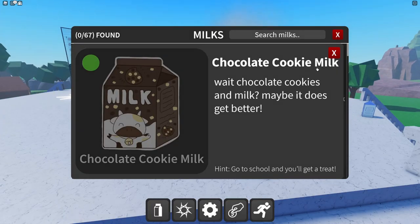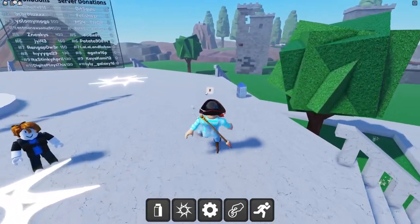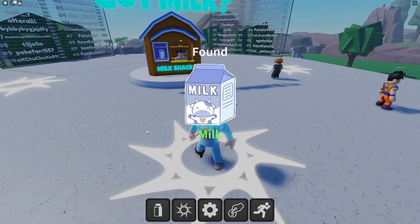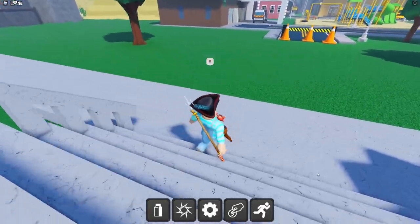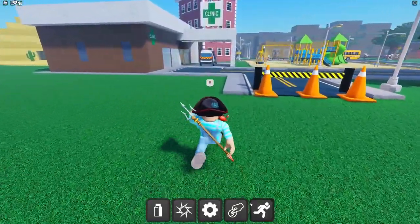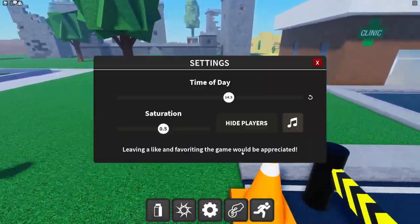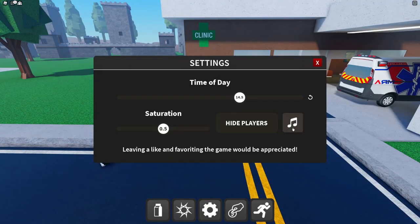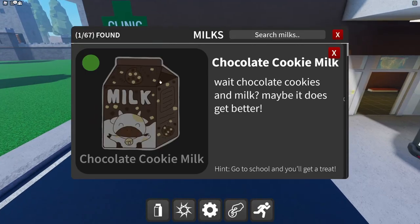We're going for the chocolate cookie milk first. I obviously see this milk right here so we're just going to collect that. I deleted all of my own progress so that I could show you guys this. Some milks I won't get a badge for since I already had them. You can run in this game, change the time of day in settings, and there's some epic music too.